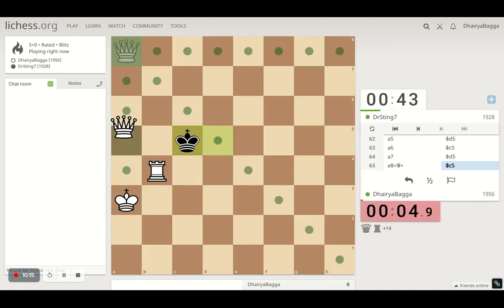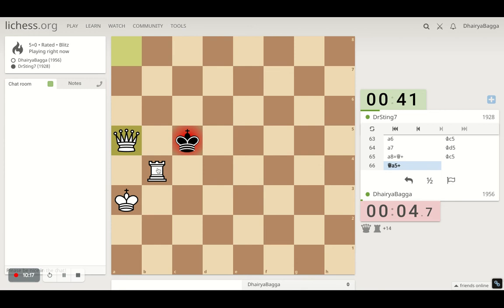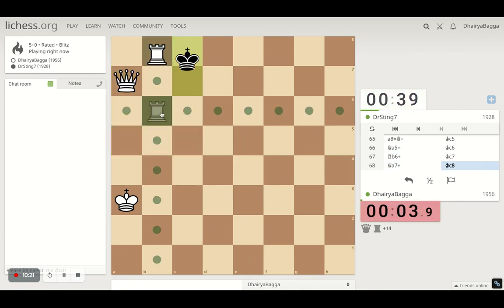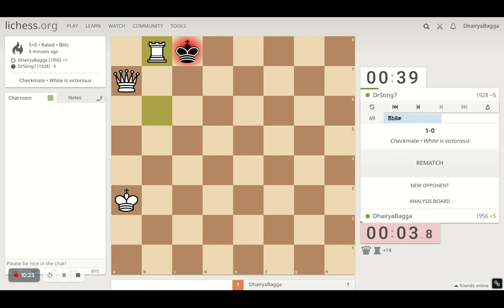Queen. Staircase technique. Checkmate in two. We did it on time — precise moves at the end. Just hit the staircase, lovely staircase, that helps you do quick checkmates. Remember that Rook has to be in front, not the Queen — otherwise it doesn't work. That's how you checkmate in time.